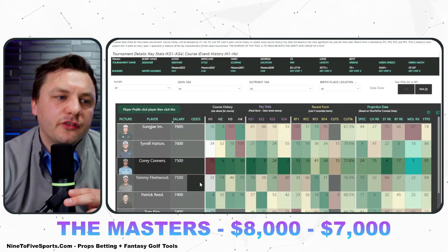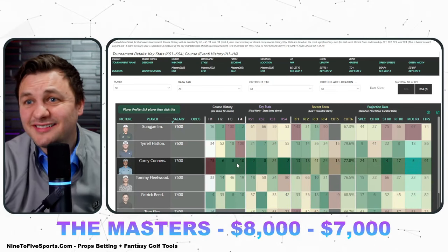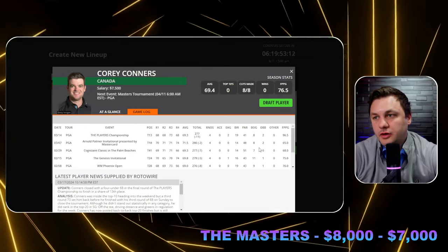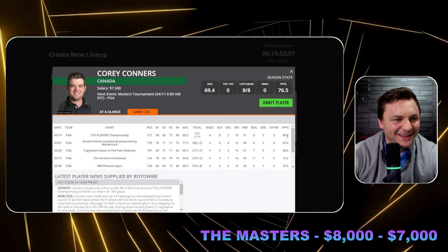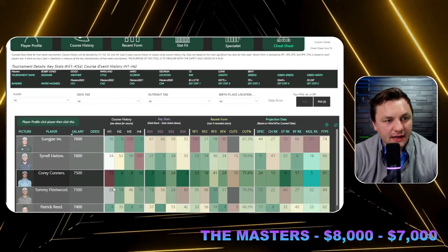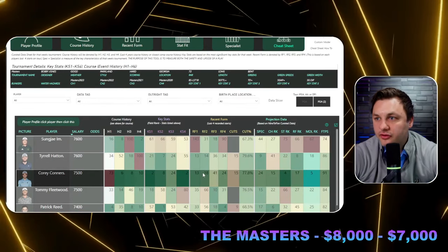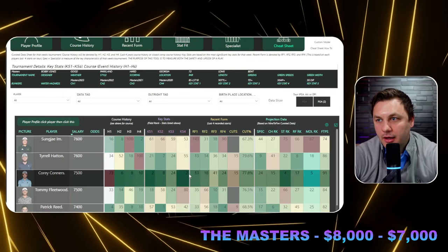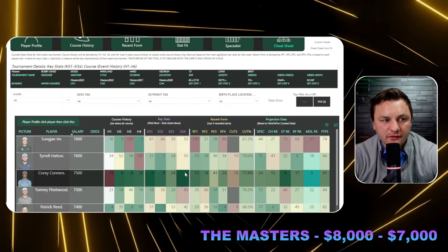The easiest play I think we have this week is Cory Conners. A 73rd-place finish last year obviously isn't great, but prior to that he had a 6th, 8th, and 10th-place finish here. That goes back to the point that even plays checking all the boxes can miss the cut at Augusta — one small mistake and it costs you. That being said, 15 straight made cuts on the PGA Tour, some upside, and he's incredibly strong in all the key stats we're looking at this week. It'll be very difficult not to play him at that price.